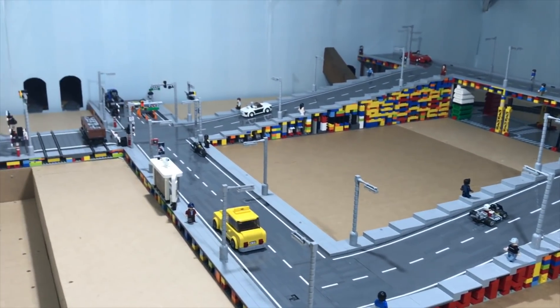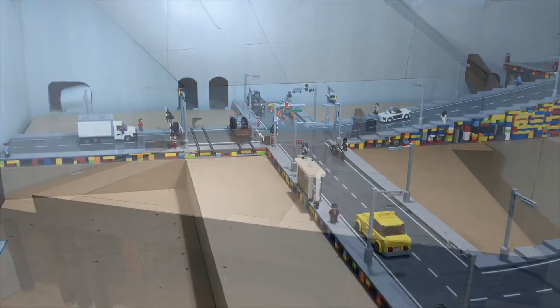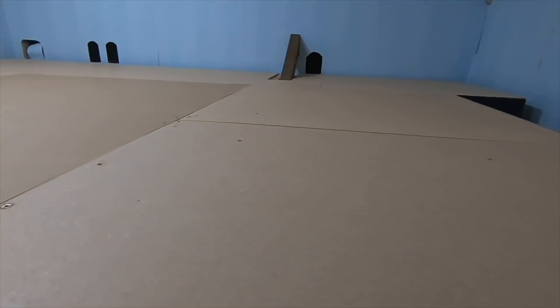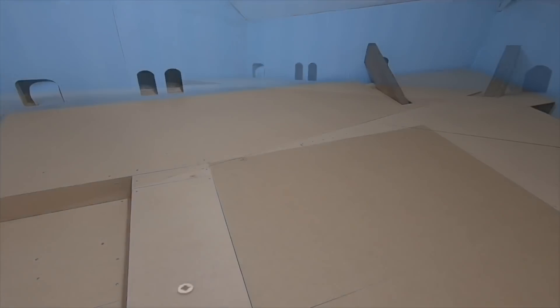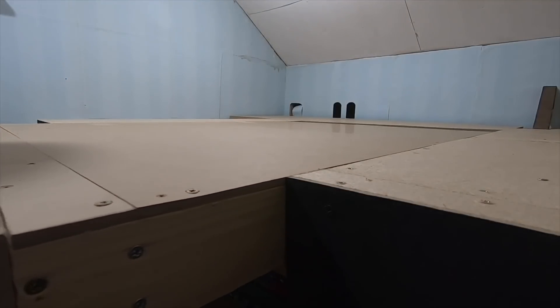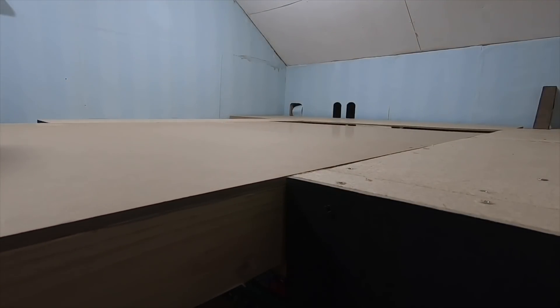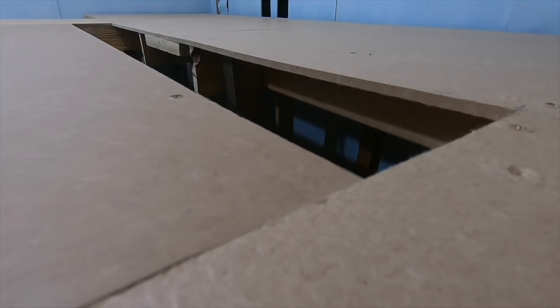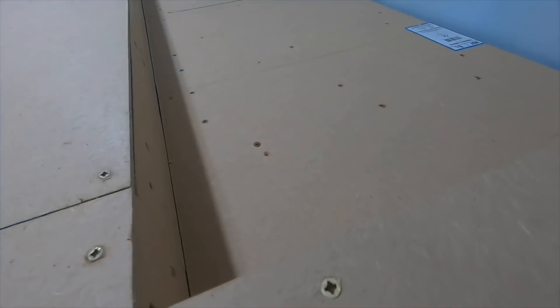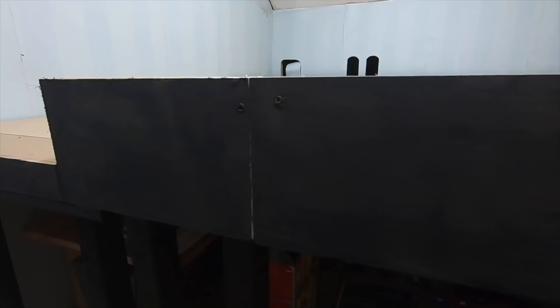Without further ado, let's get this video started. First up, let's take a look at the new tables that have been built for this city. They're made using MDF and the hole in the centre of the city is no longer there — instead it's been replaced with a new section of the table that slides out, allowing me to access the further areas of my city. Although the tables are exactly the same size, the beach is now on the left as opposed to the right. I did paint the edges of the table in black just to make it a little bit more presentable for my videos.